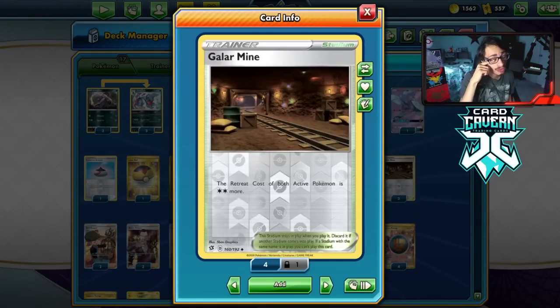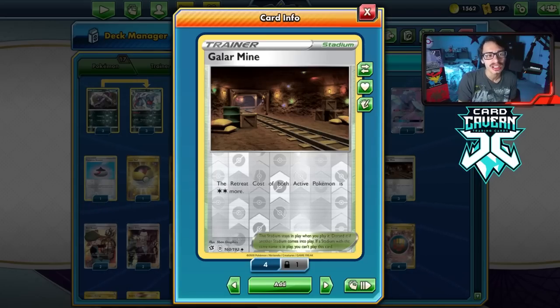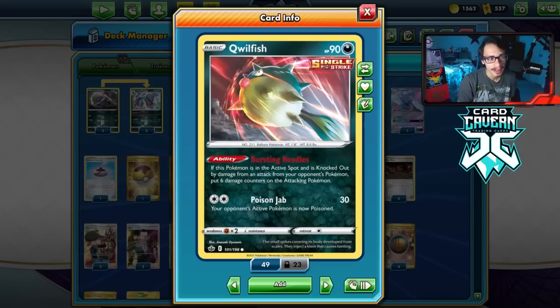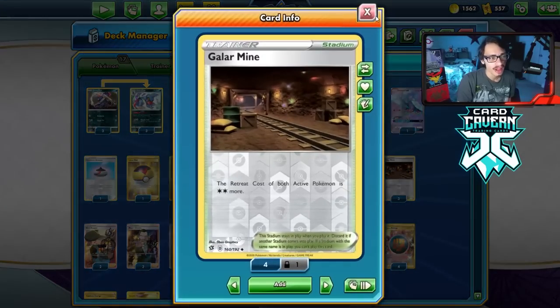Galarmine is very good here because if we poison them with Quillfish, we can make it so they can't retreat as easily — we keep them in the active. This can force the opponent to stay poisoned in the active and then attack us, making them have to play a Hard Switch, Mallow, or Bird Keeper. If they don't play that, they stay poisoned.